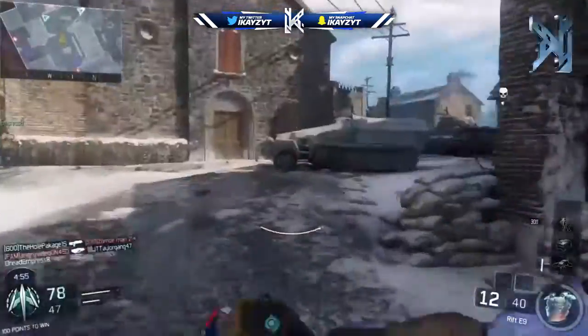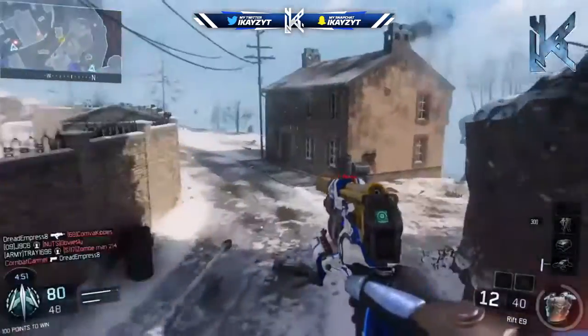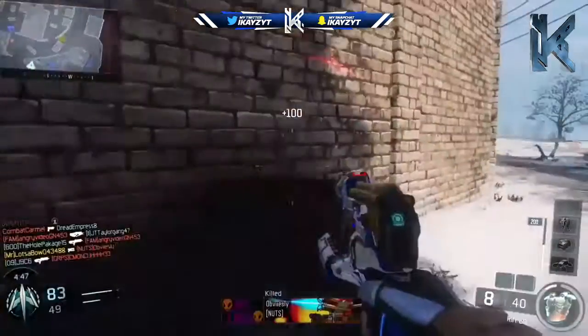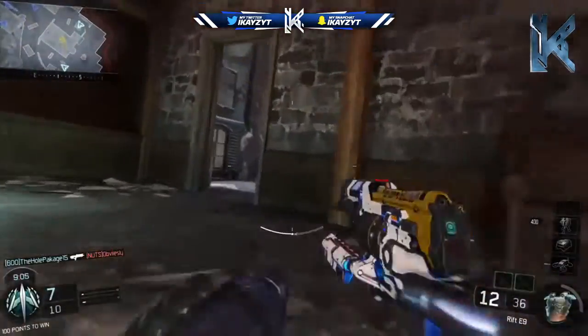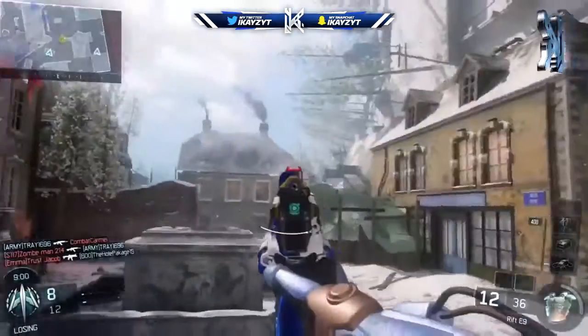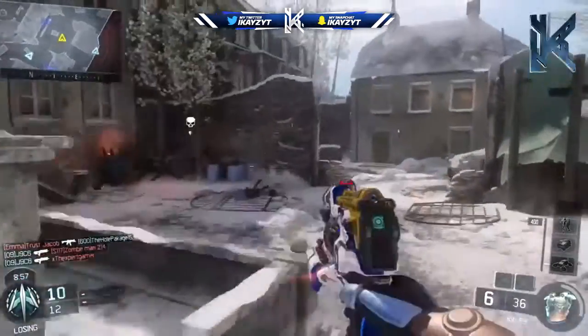Along with the Rift E9, this update also added another new weapon — a shotgun in pistol form, same type of style. It's really cool and actually quite powerful. If you look at the gameplay in the background, it does look very powerful. I wish I had it myself but unfortunately I don't. It just looks like one of the more powerful pistols — the Marshal 16 was powerful of course, but this one looks really good as well.